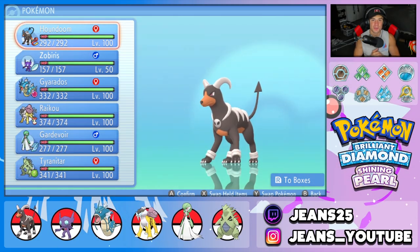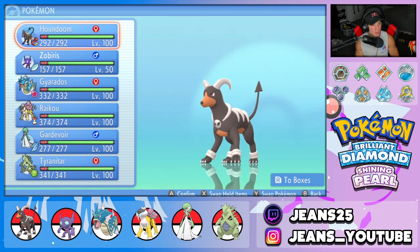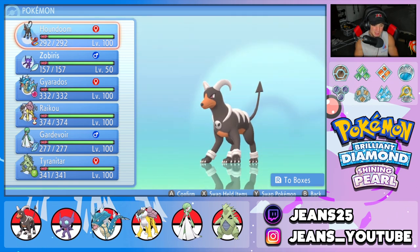What's going on YouTube, Jeans here. Hope you guys are having a wonderful day today. We are back yet again, bringing you guys some more competitive VGC double battles for Pokemon Brilliant Diamond and Pokemon Shining Pearl. In today's video, we're going to be showcasing one of the only fire types in BDSP, Houndoom.